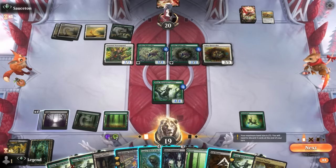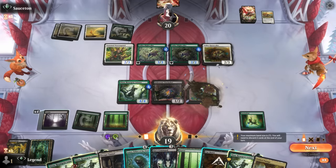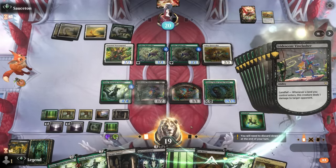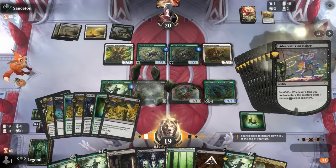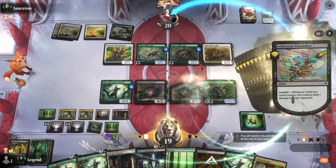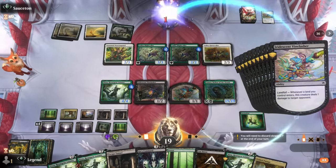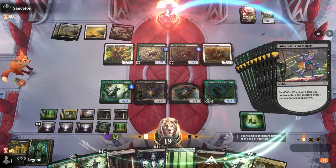We have plenty of things to sacrifice; it's just a matter of building up mana and drawing into what we're looking for. By thinning out the deck of basics we improve those odds. We found Lumera plus a Gix's Command. Start by playing Vine Lasher with offspring, then play Lumera — lots of triggers on the stack. Gix's Command gets back Aftermath Analyst so we can keep sacrificing lands and getting them back. Opponent is not going to survive this.